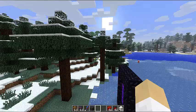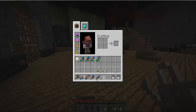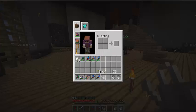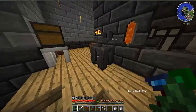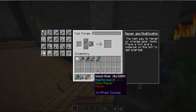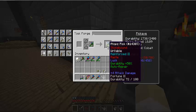Now I'm going to go into my other world and show you. Here's what I'm going to show you now. I also have an axe and a shovel — they use an ardite tool rod. This is my kind of normal pick that I would use, and this is my mining pick. It's got Fortune 2, Stonebound, and all the good things. Here's what I put in my pickaxe — a cobalt head, ardite tool rod, and paper binding.